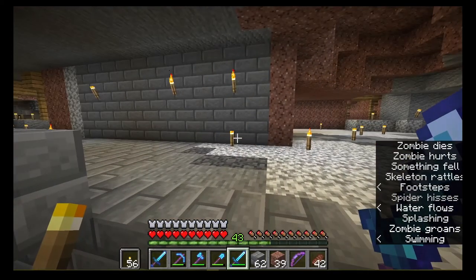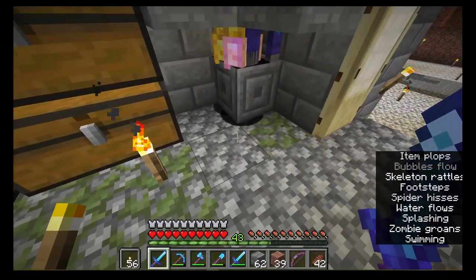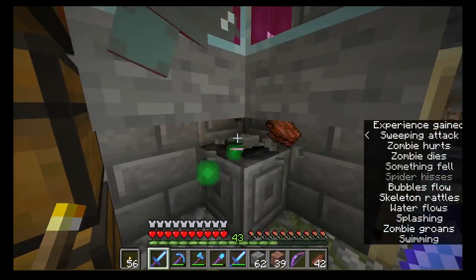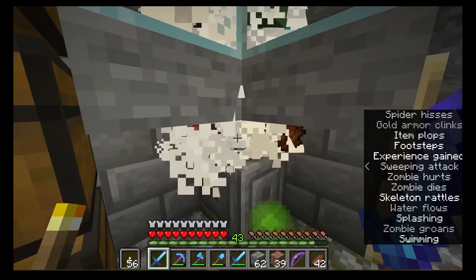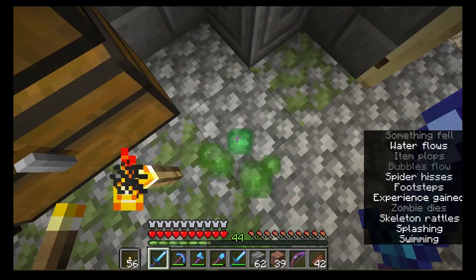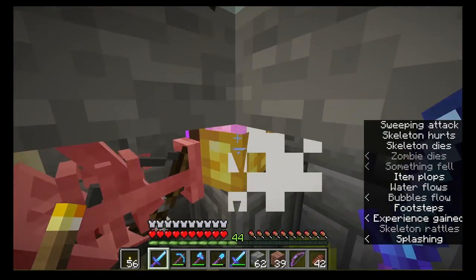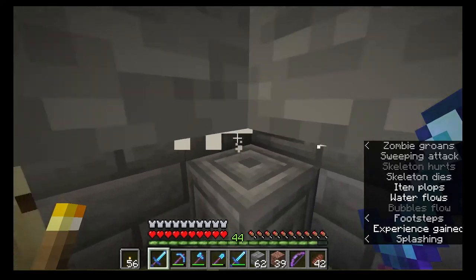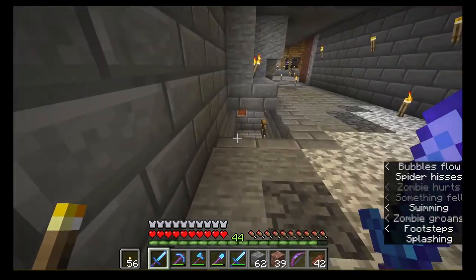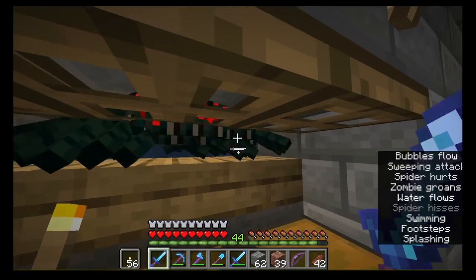Let's go see our zombies. The zombie spawner and the spider farm can be activated at the same time. Skeletons are here because I've been in and out gathering resources to build the spider farm. It would be great if I could activate all three spawners together, but that's not going to work.